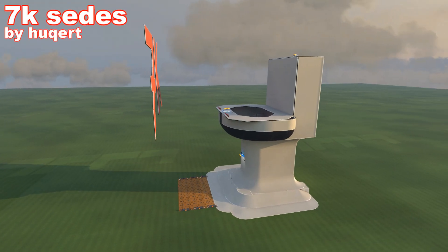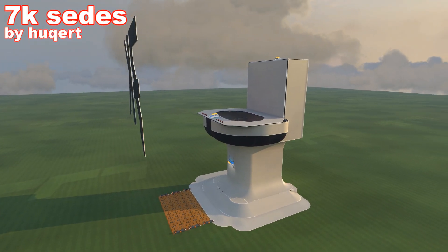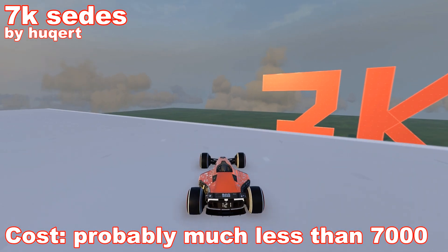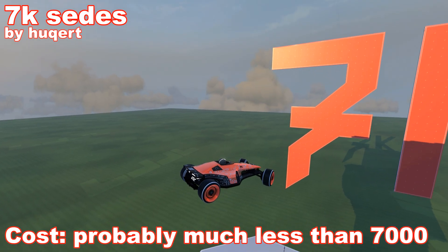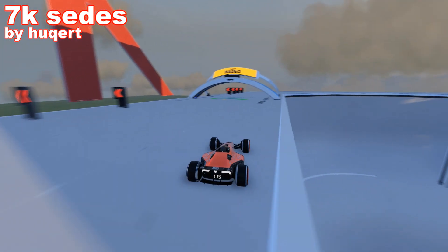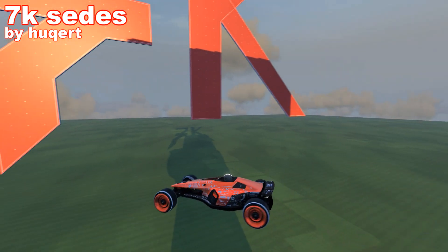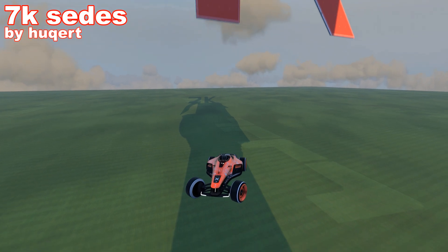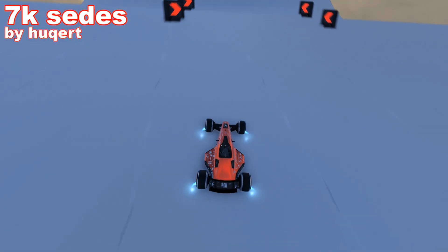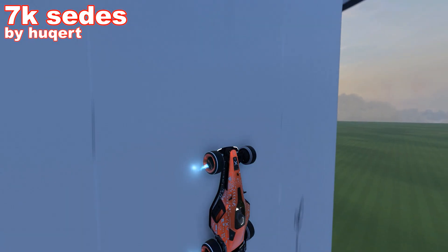The next map will be 7k Sedes by Hookward. As you can see he built a toilet. At first I thought the 7k was supposed to be a prize, but then I realized that we are celebrating 7k subscribers. It looks alright, but some parts could be built a bit better. The route of this map isn't that great — actually it's pretty confusing how it should be played. But we can nicely flush our car at the end, so that's nice.